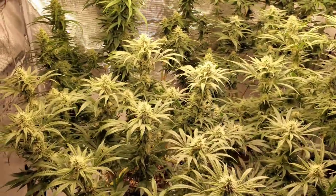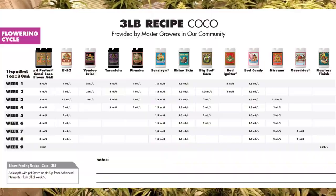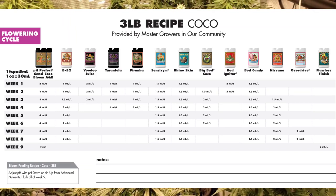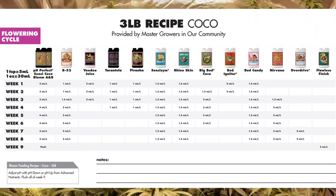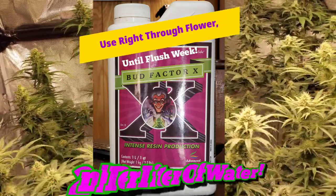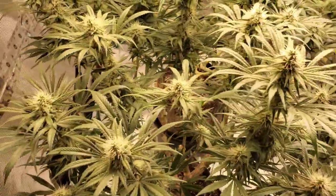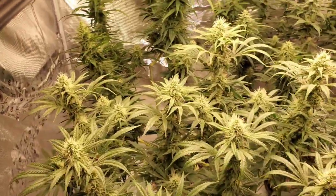Everything's just continued to float on through using the Advanced Nutrients 3-pound schedule that I showed you guys for flowering. One thing I did notice that's not on that schedule, guys, is I do use Bud Factor X. Bud Factor X is something I use right through from week two to the last week before I flush during flowering. That's one of those ones that's not included in that 3-pound recipe, but one of the ones that I do use when I am growing and flowering my plants.